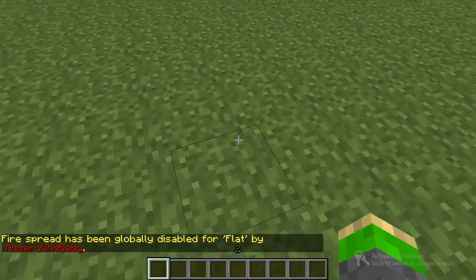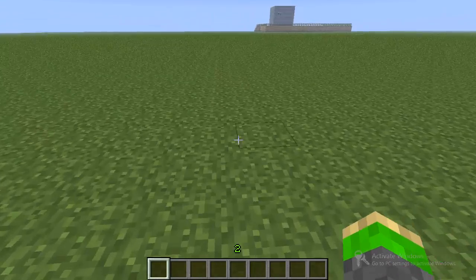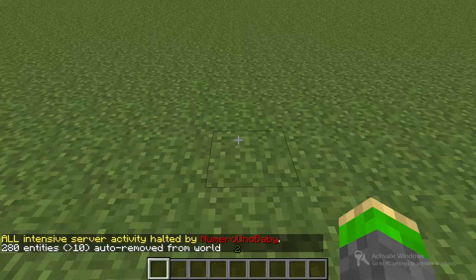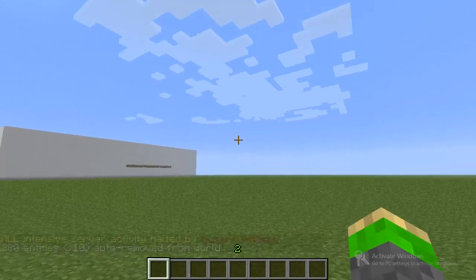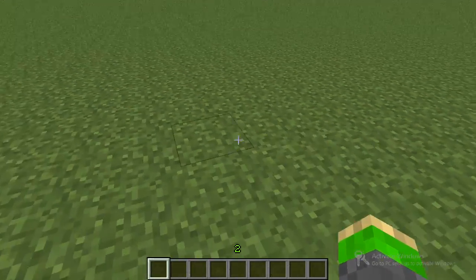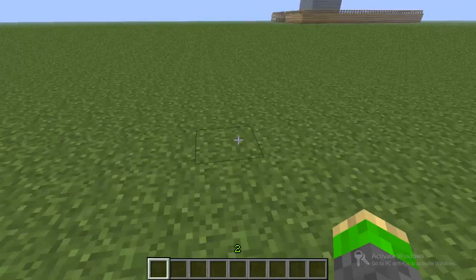So this is useful if you want to prevent that from happening. You can also do /allowfire and it'll reverse it. The next command is /stoplag, and this will halt all lag and try to remove entities from your world and server. So this is actually useful — instead of getting a lag-remove plugin you can actually use this command, and it'll perform within an amount of time.